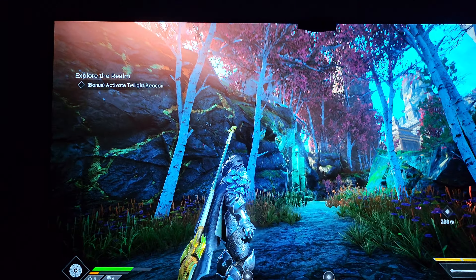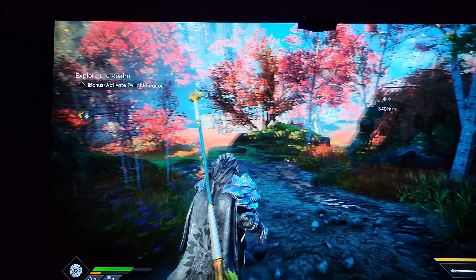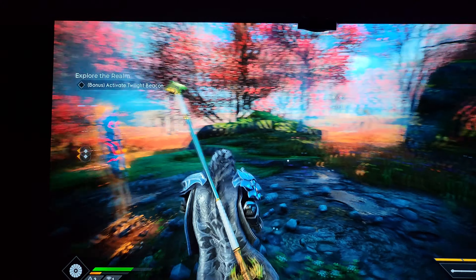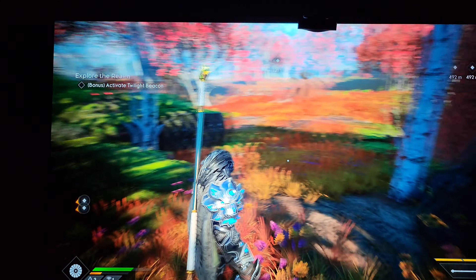That goes for the Series S as well if you have it hooked up to Dolby Vision. Let's look at something in the settings real quick to set something straight. There is a setting for HDR UI brightness, but there is no setting in this game for Dolby Vision, and there's a reason for that. Most Dolby Vision content doesn't have sliders — if it's mastered in Dolby Vision, you can't change it. You can adjust brightness through your TV settings.